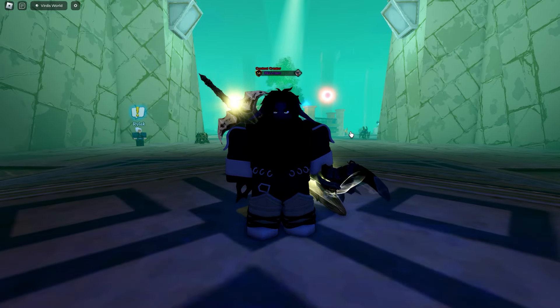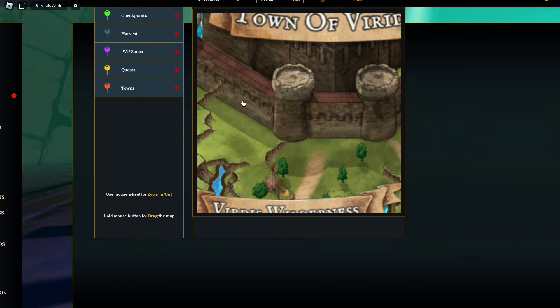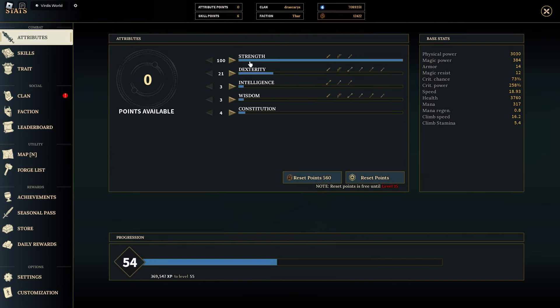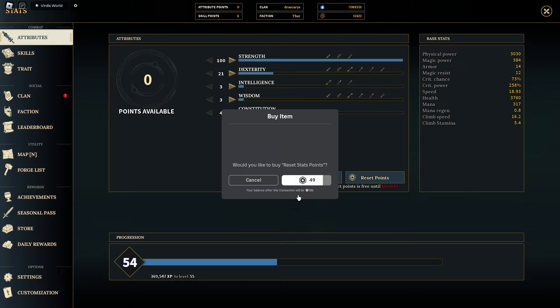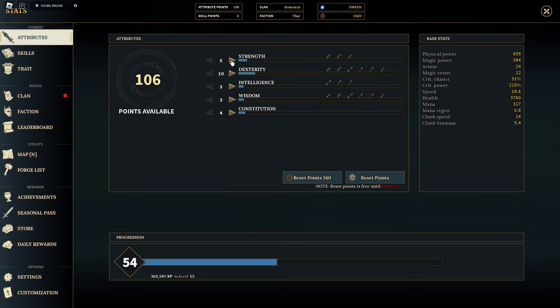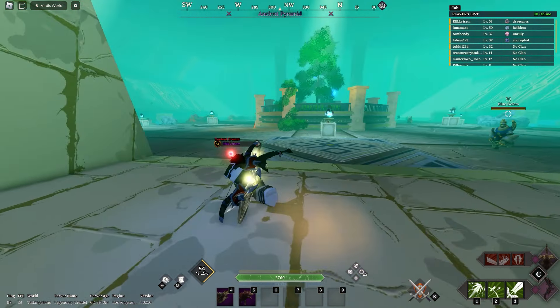Hey guys, welcome back to a brand new video. Today I'm going to be showing you which stat build is better for the bow build: strength or dexterity. Here are my stats right now — I currently have everything into strength and 21 into dex. I'm going to reset my stats right now, and let's see what just strength does first.